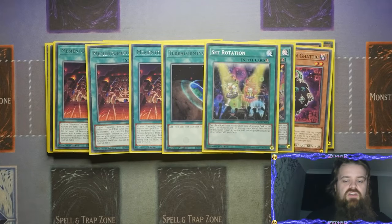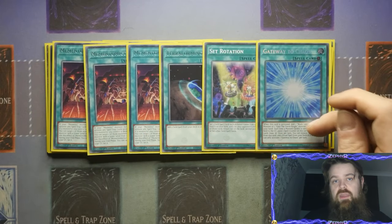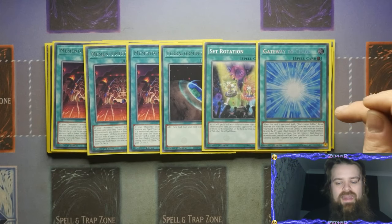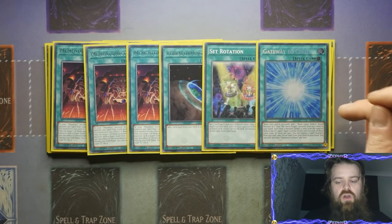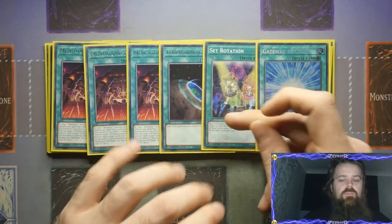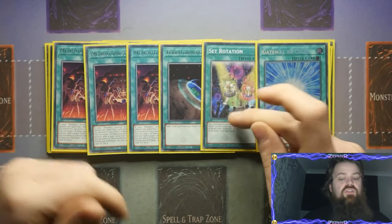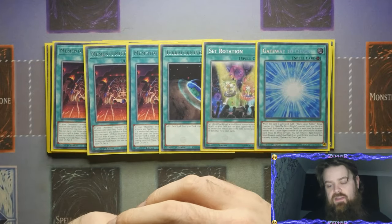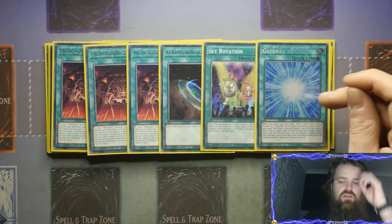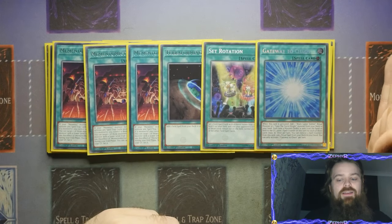Because this field spell is so important, we are using Terraforming and Set Rotation. The card we're going to give our opponent is Gateway to Chaos. The reason is this card has a mandatory effect — when activated, you add a Black Lust Soldier, Ritual Monster, or Gaia the Fierce Knight. Set Rotation says neither player can activate field spells while either of the field spells set off of Set Rotation are still set. So your opponent cannot legally activate this card, meaning they can never put a new field spell into the field spell zone — which completely locks them out.